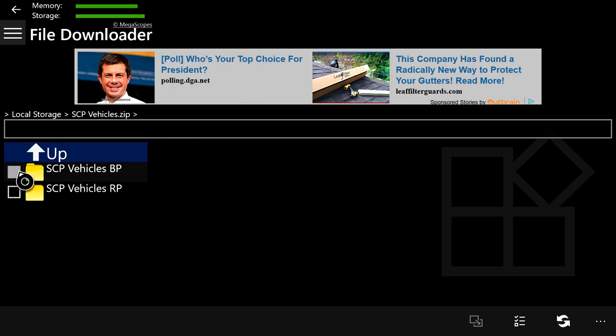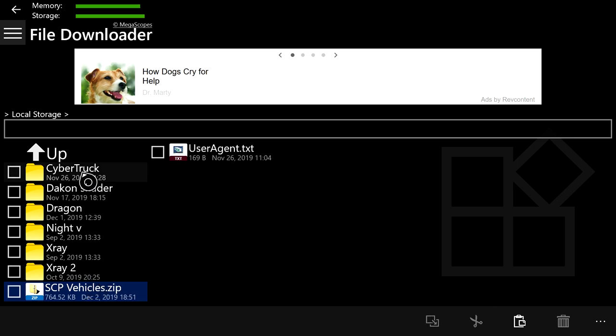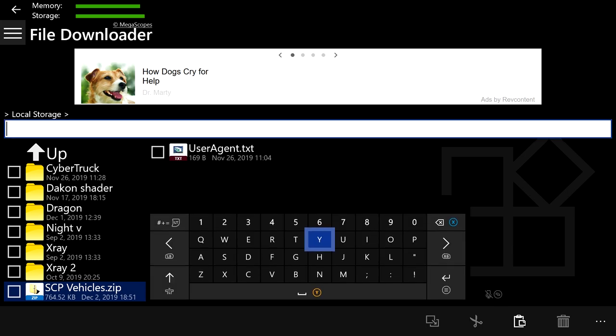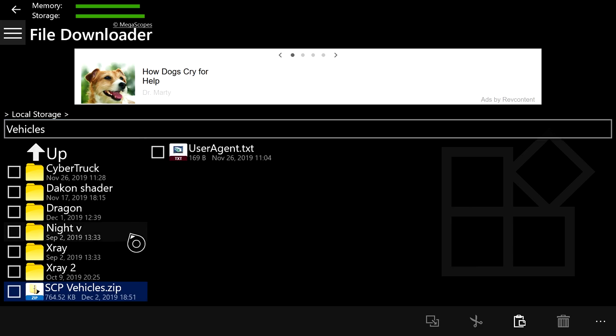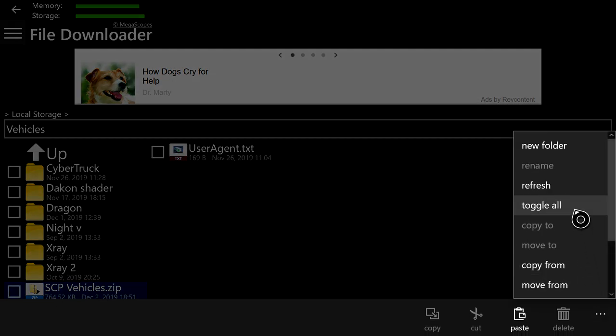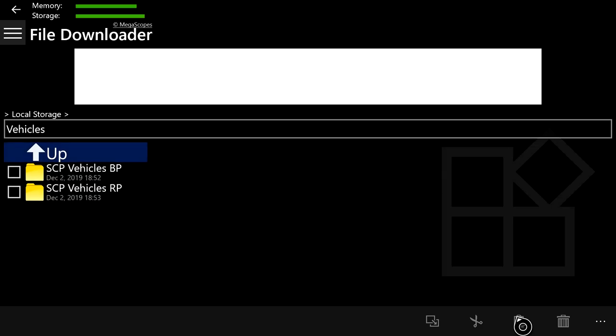The behavior packs and resource packs are installed inside. Press on them to check them, then go down to Copy and press copy — they're now on the clipboard. Go over here and title a new folder anything you want; I'm going to title it 'vehicles' since that's what we're installing. Press the three dots and press 'New Folder.' Now press 'Paste to Clipboard' and both the behavior pack and resource pack folders will appear inside.